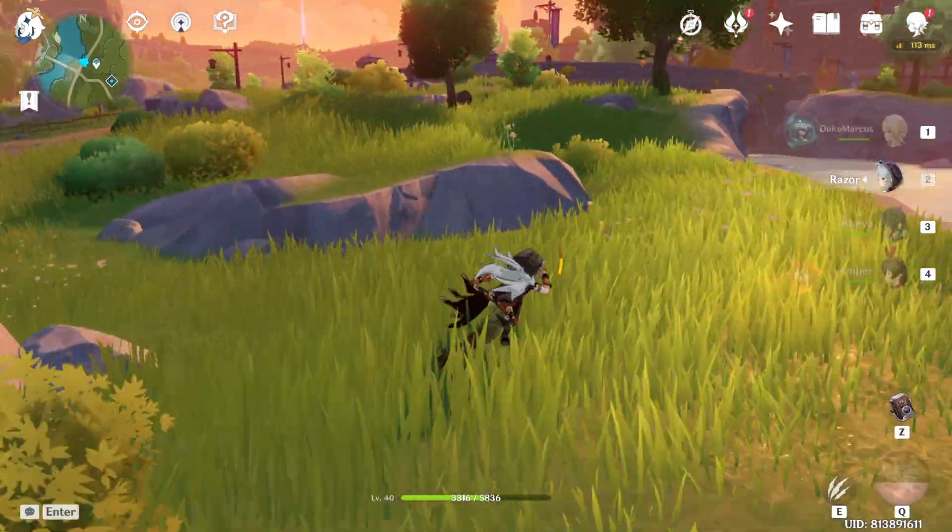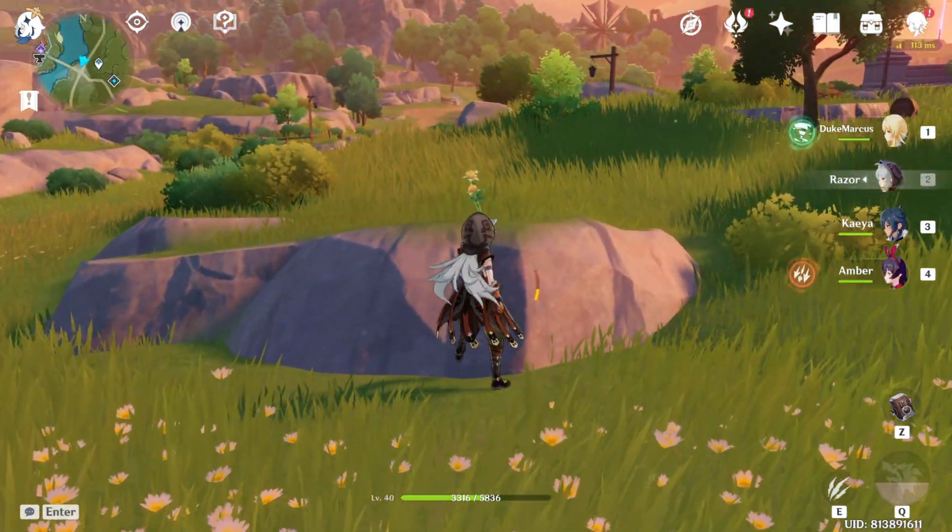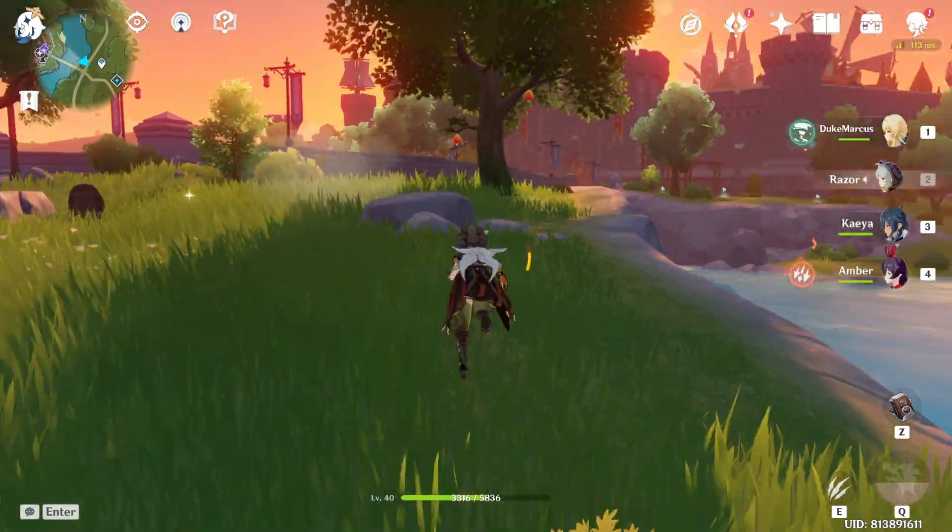After which you come up here and you can see on the rocks over here is a sweet flower. This counts and it is the sixth item.